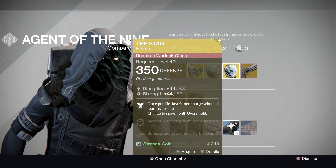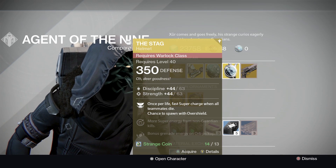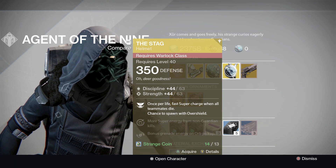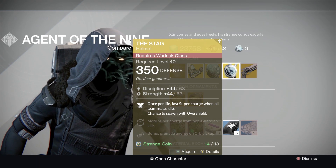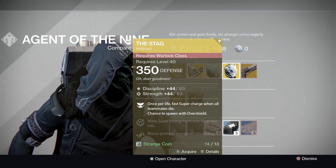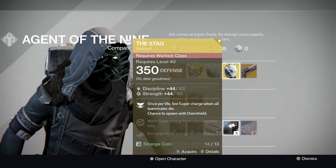The Stag. Warlock class. Once per life — fast super charge when all teammates die. Chance to spawn with Overshield. Gain more super energy from non-Guardians killed, and gain bonus super energy on orb pickup. Very common — probably top two or three that I've seen people run around with. I think it's okay, but a lot of other people seem to like it.